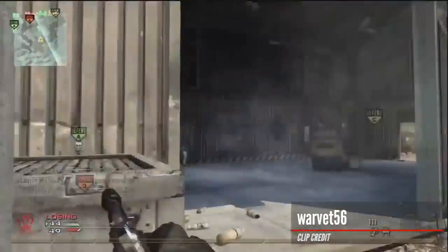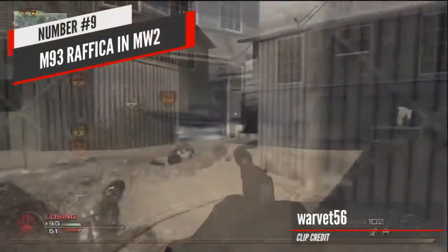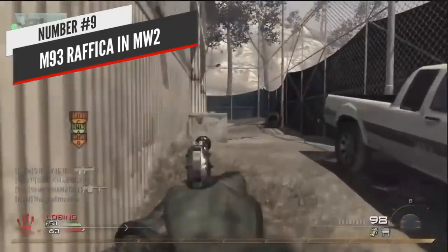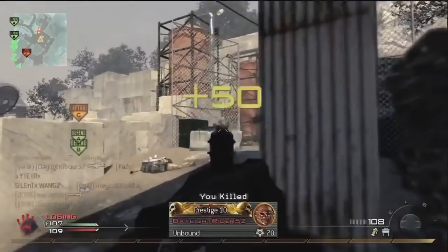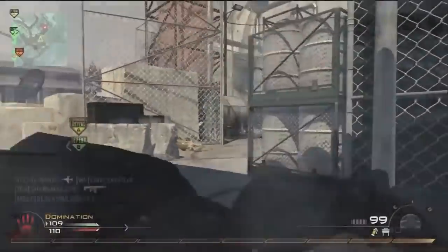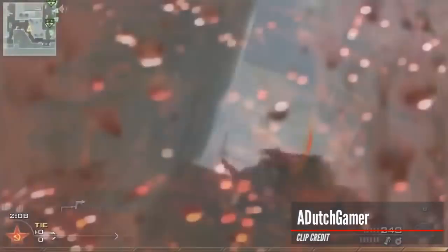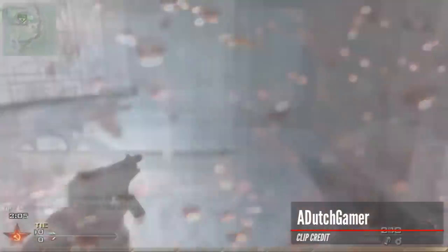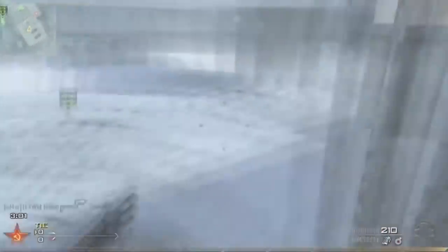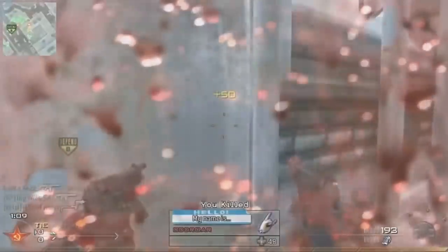At number 9, we're going back — all I can say is Sea Nanners and his Raffica nuke. Number 9 is the M93 Raffica in Modern Warfare 2. MW2 was crazy with weapons, maps, and killstreaks, but the M93 Raffica was also insane even by MW2 standards. These three-round burst pistols were extremely powerful and were basically a pocket version of the M16 from CoD 4, especially with Stopping Power equipped. You could even akimbo these, and there were tons of people who would run around with them as their primary weapon and drop nukes.